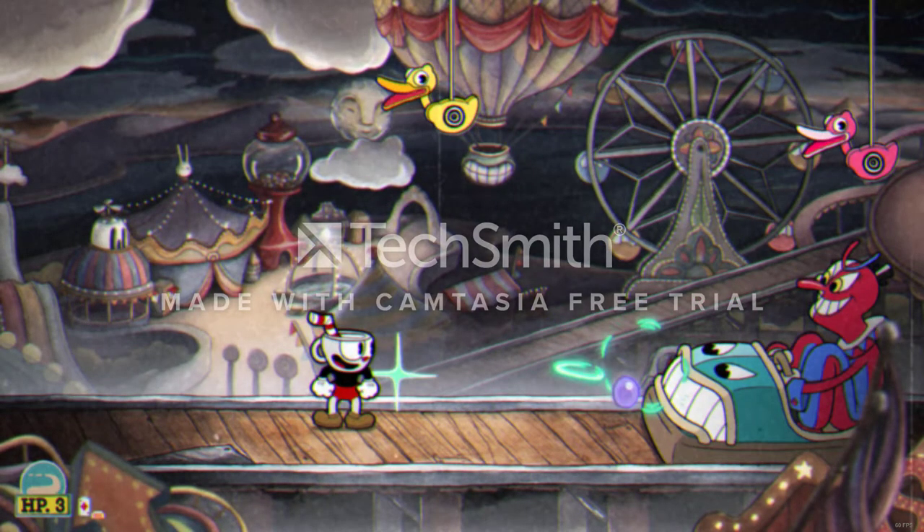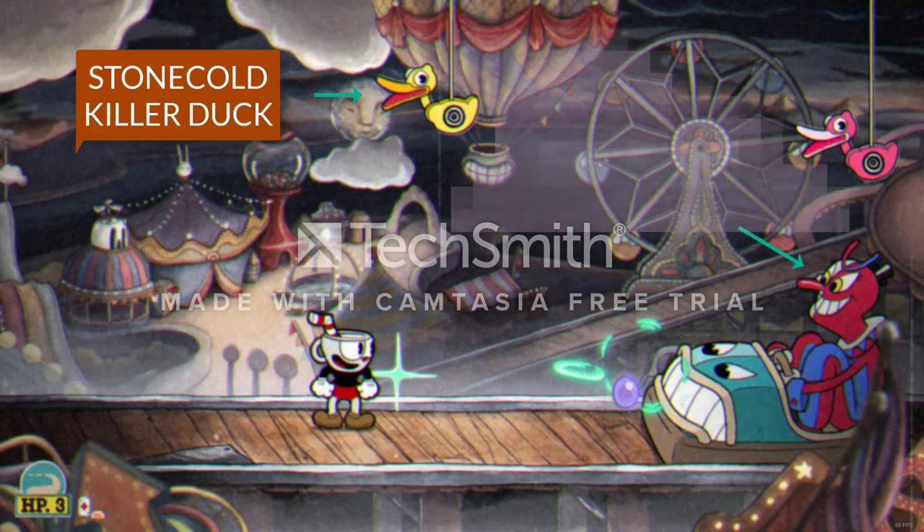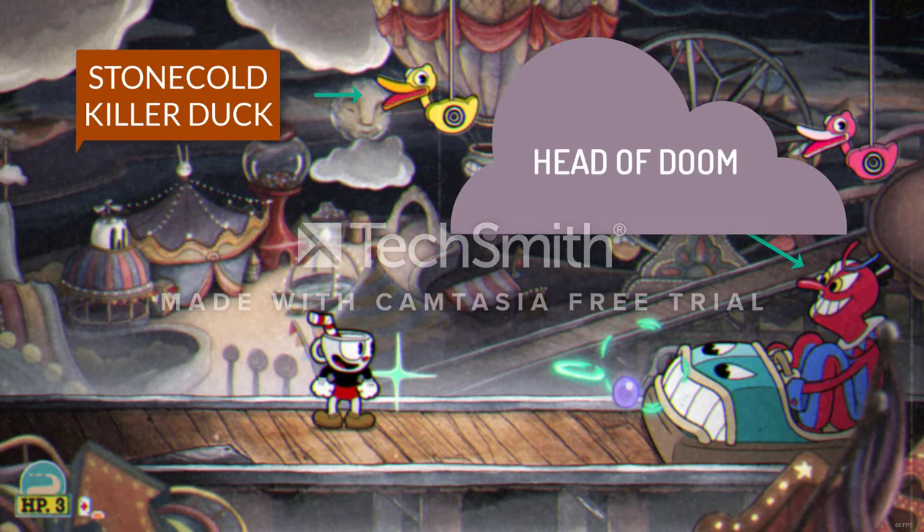When you notice the boss starts his charge animation, get ready to jump. This might require some practice. Make sure you don't jump too high to avoid hitting the ducks, but still be high enough to dash over the boss. Once he charges at you, jump and dash over the boss, turn around and start using your weapon swap again.